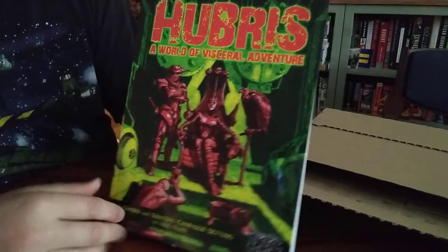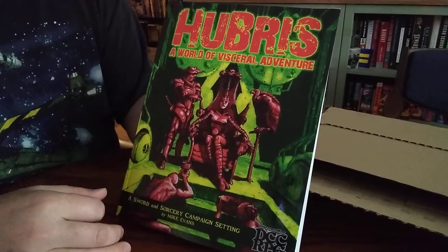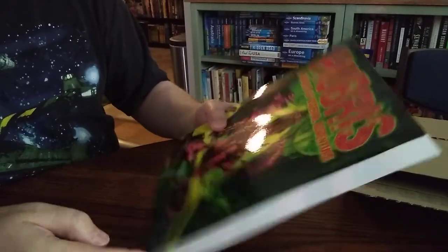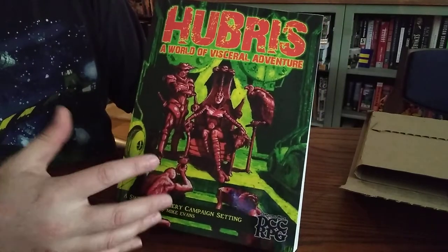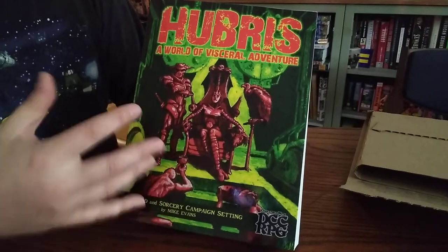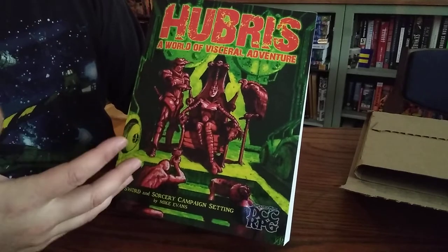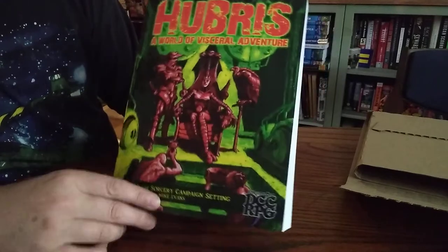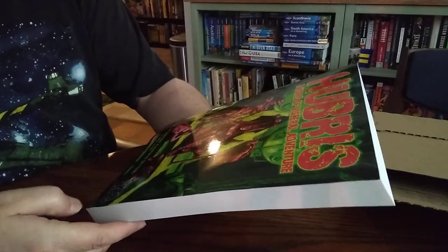What do we have today? It's Hubris. I've seen some really good reviews about this, particularly one from Questing Beast that really intrigued me. Something about the way this is done makes me think that if I do put together a Conquest of the Sphere roleplaying game supplement or sourcebook, I'll do it the way this book is done. This is for DCC, or Dungeon Crawl Classics, a sword and sorcery campaign setting by Mike Evans.